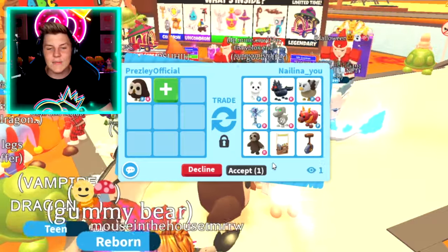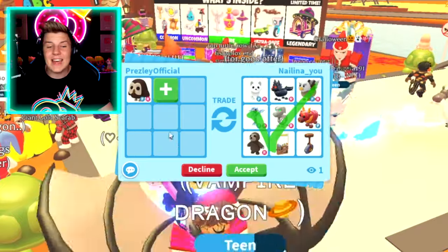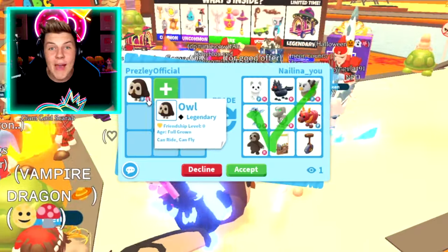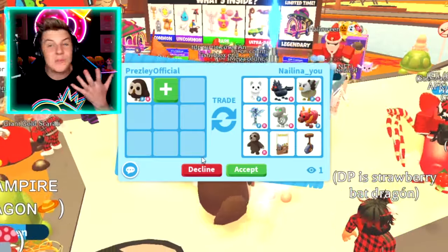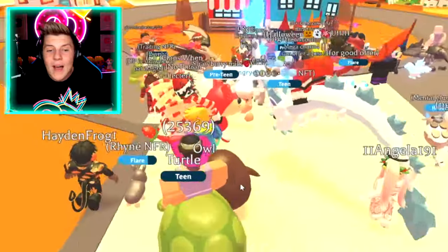We've already got all of these pets and I'm kind of looking to get a crow today. That's a farm pet that we've never had before, and it will be super duper awesome to get that pet. Because we haven't got a crow right now. So let's decline that and see if we can maybe find anyone. No one in this server has a crow pet.